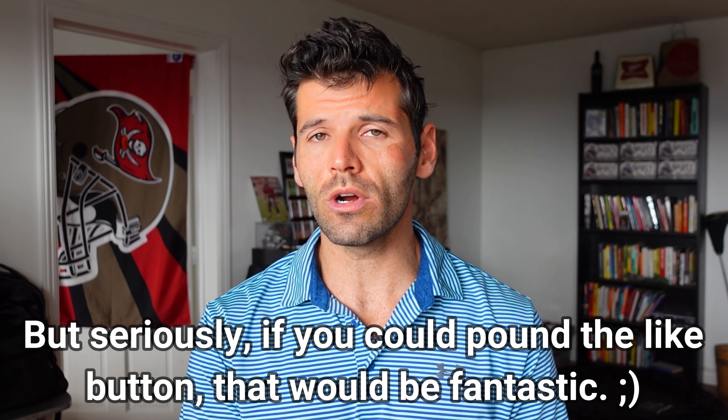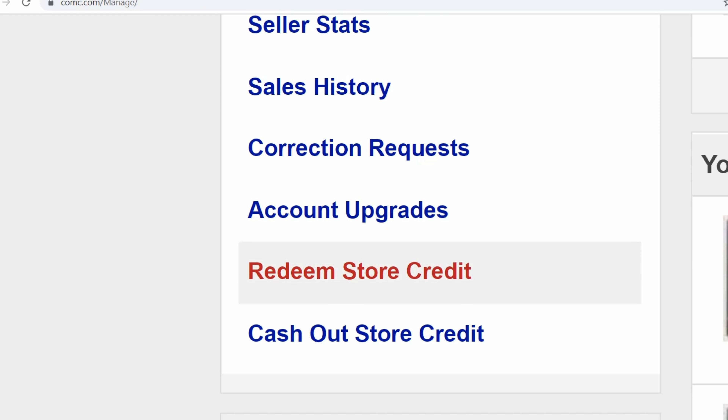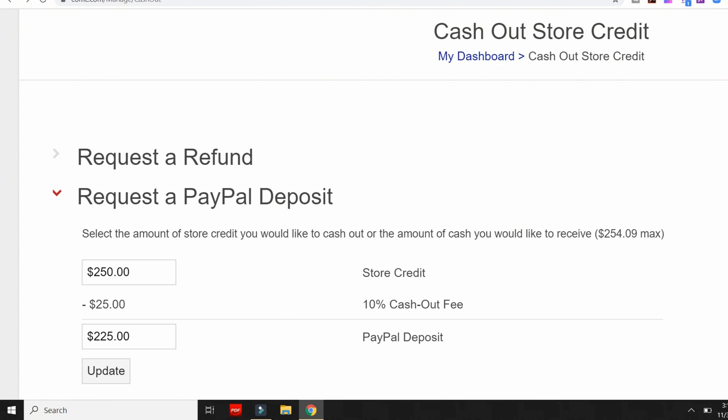The last two tabs to cover are Redeem Store Credit and Cash Out Store Credit. One of the biggest complaints about COMC is their fee to take cash out of the system — if you have $1,000 in there and want to transfer it to your bank account, you'll only get $900, or ninety percent of that amount. The way I see around it is to scale up and have higher end cards sent to you rather than cashing out.